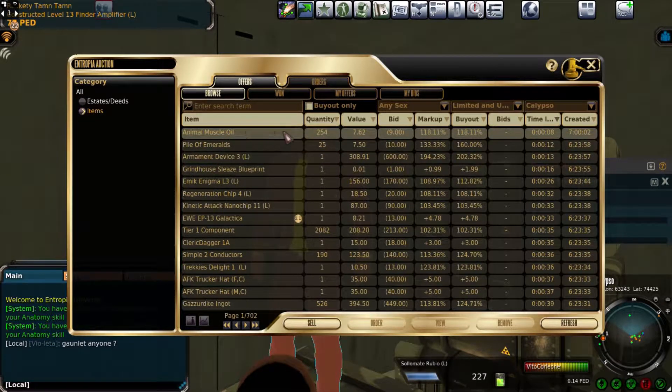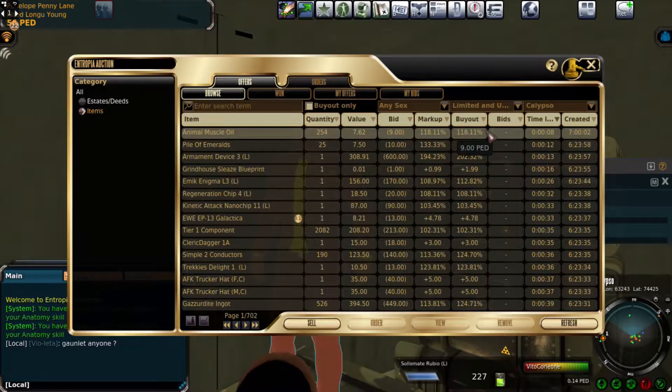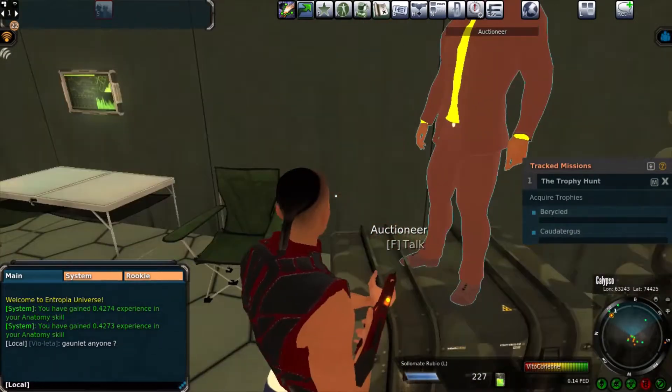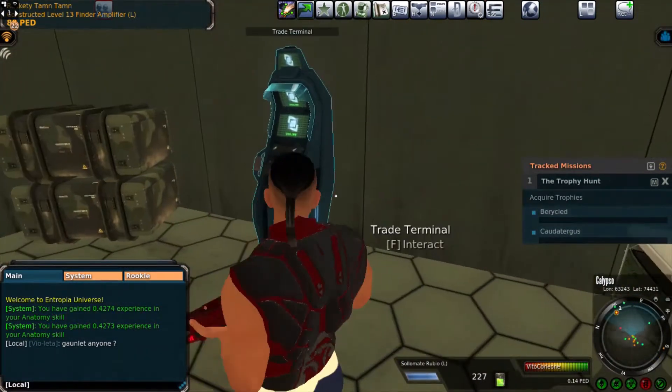You can put your stuff in there to be auctioned off. You can see your bids and what's being sold. I'm not sure if this is where you make the money, but there's a lot of people bidding. You don't have to be online for a bid — people bid and then they move away.